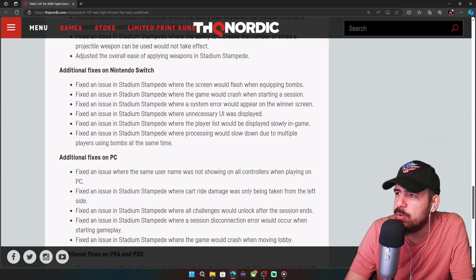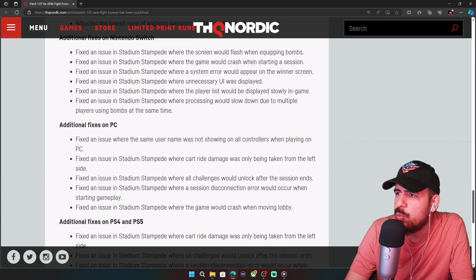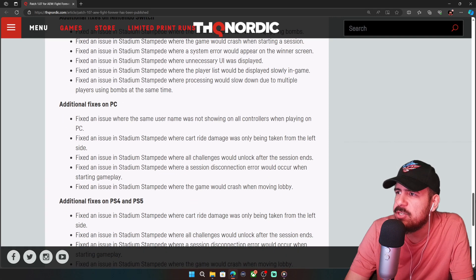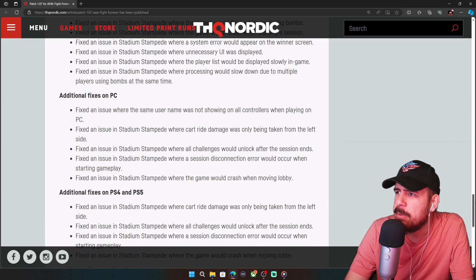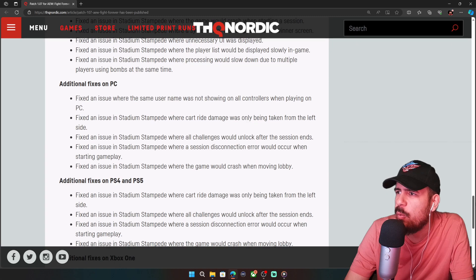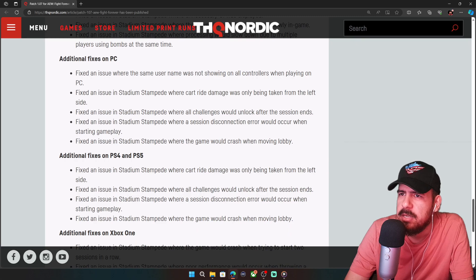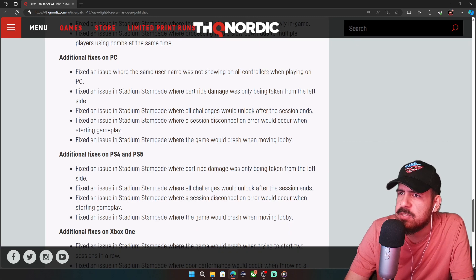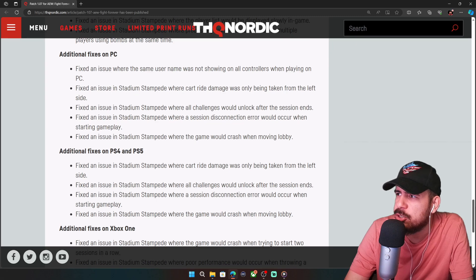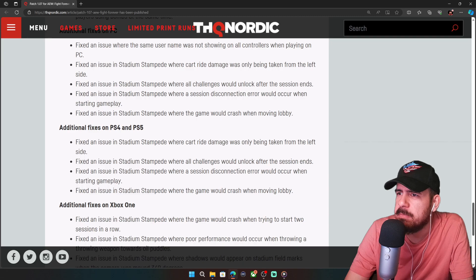Switch fixes include: the screen flashing when equipping bombs, the game crashing when starting a session, a system error appearing on the winner's screen, unnecessary UI being displayed, the player list loading slowly in game, and processing slowing down due to multiple players using bombs simultaneously. On PC, they fixed the same username not showing on all controllers, plus Stadium Stampede fixes.